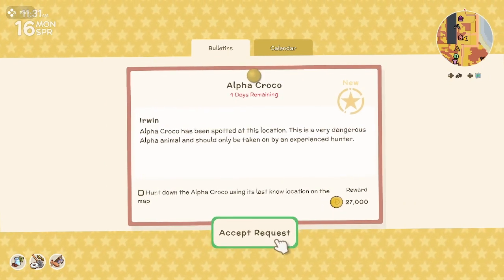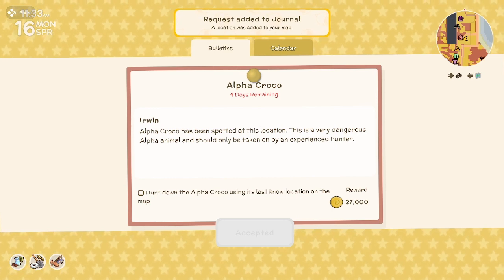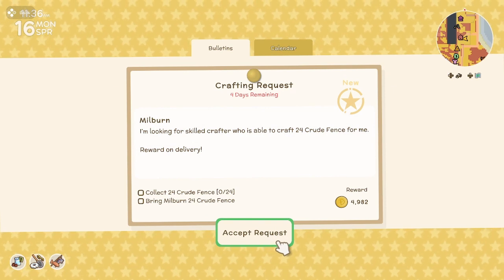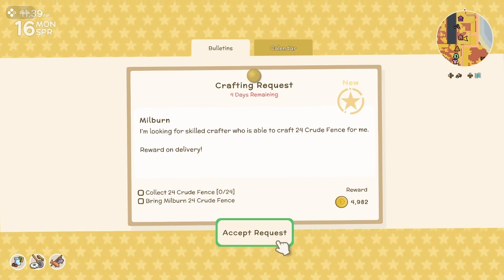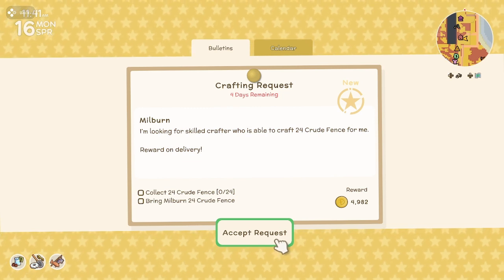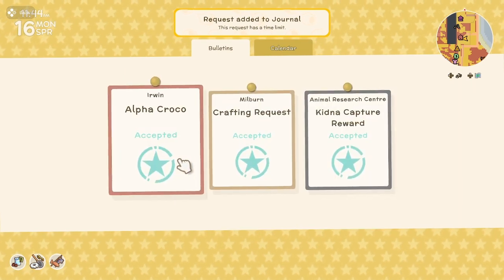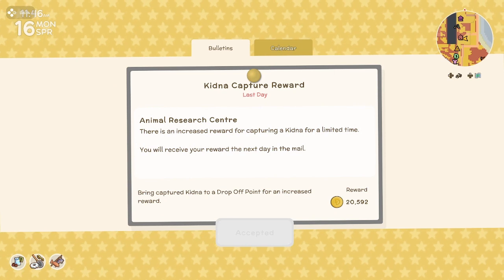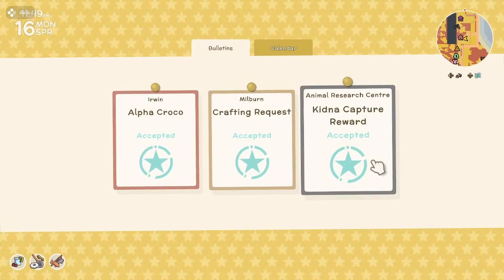We got an Alpha Croco request — I'll accept that. I'm actually going to take a picture of it, because last time Fletch wanted me to get a picture and I wasn't able to because there was none available. And Milburn is looking for a skilled crafter to craft 24 crude fence — yeah, we can do that. And the Kidna Capture Reborn — I've already done this, not sure why it's not going away.